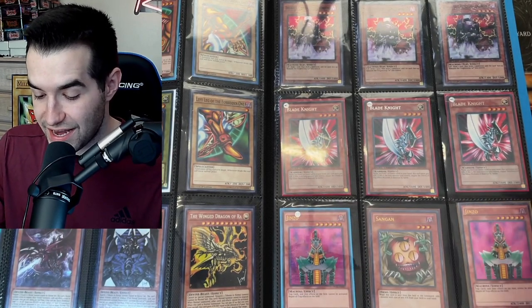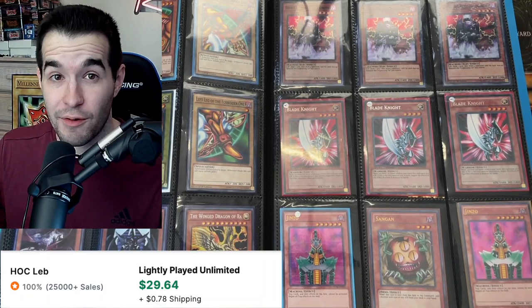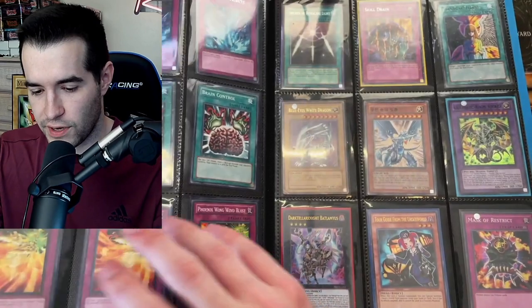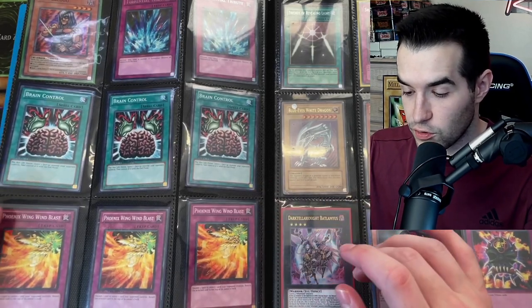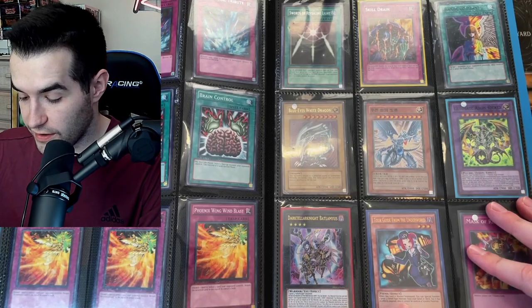We've got Dual Terminal Blade Knights — those are awesome. A couple of Genzos. Turbo Pack Sangan — that's actually one of the high rarities, good for GOAT format. Some nice cards in Common for old school formats: Phoenix Wing Wind Blast and Ring Control. Skill Drain is a nice card. A Super Rare Mask of Restrict. A Tour Guide from Medusa.